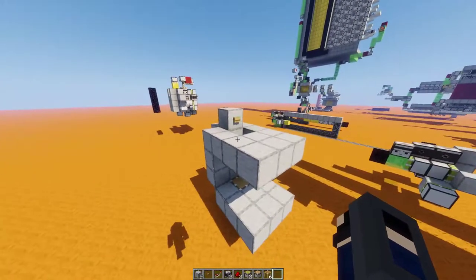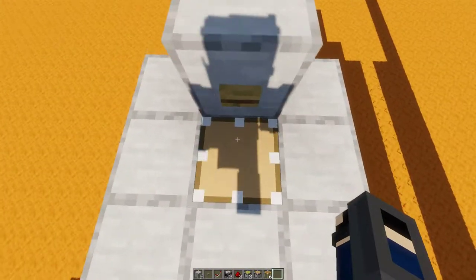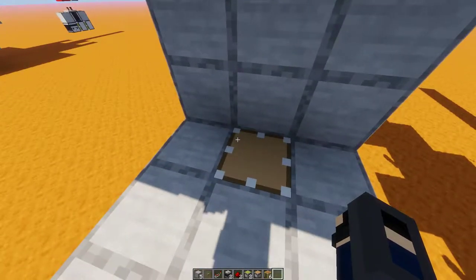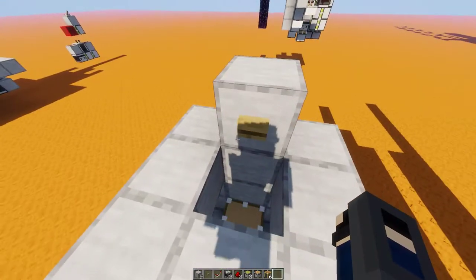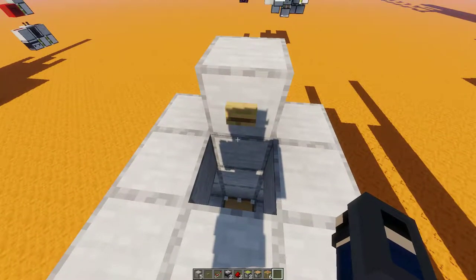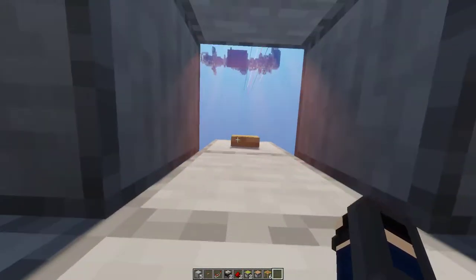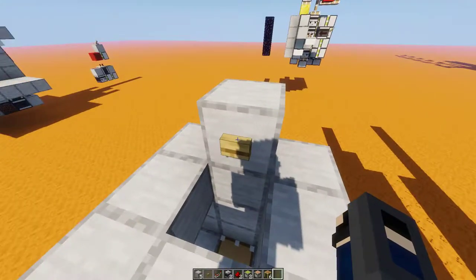Hello everyone, today I'm going to show you a simple three-tall elevator design I came up with. It's just using a piston as the top block and it's a button input, a wooden button input specifically. Stone button may break it. It's pretty simple — it only takes you up three blocks or down three blocks. The retraction is a bit slower than the extension of going up, however that's not too much of an issue.